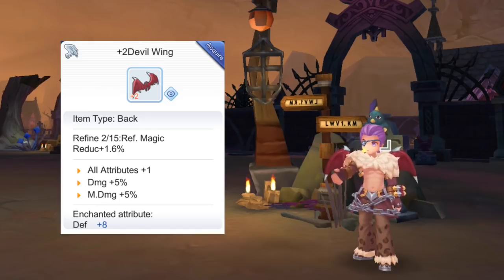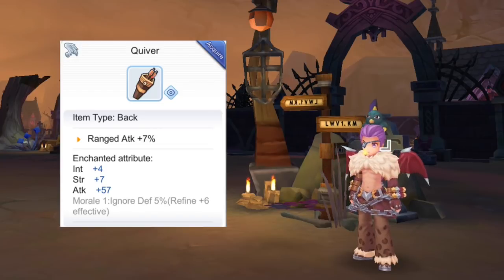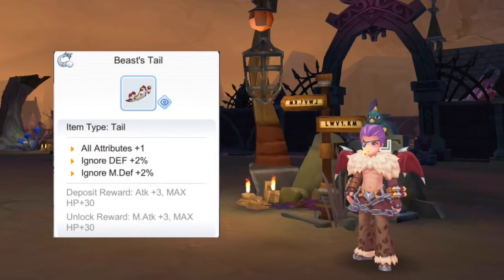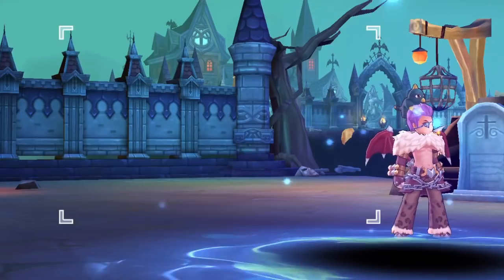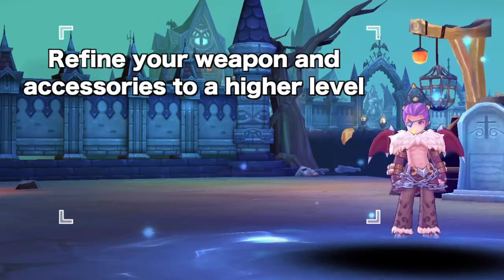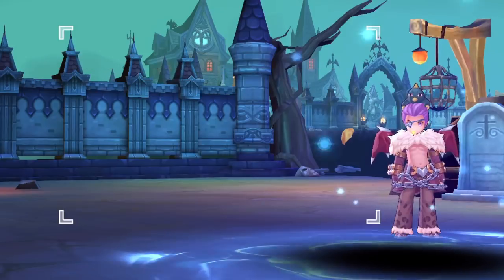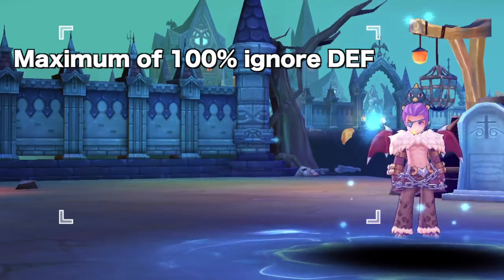For the back item, craft a Devil Wing for an additional plus 1 to all attributes and plus 5% damage. For Bow users, the alternative is the Quiver for an additional 7% ranged attack. For the tail, you can get either the Matrossa's Tail or the Beast's Tail if you don't have the Gacha item Winch Birch Drake. Take note that maxing the enhancement of your weapon and accessories is mandatory for higher damage output. There's also an advantage in refining items to a higher level, as it increases your fine attack which also affects the damage output of Magic Trap.